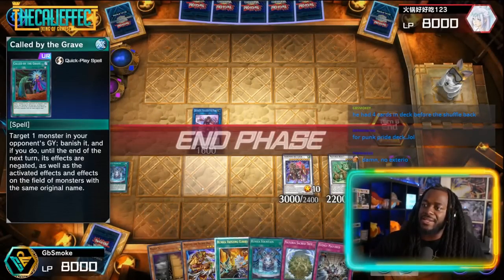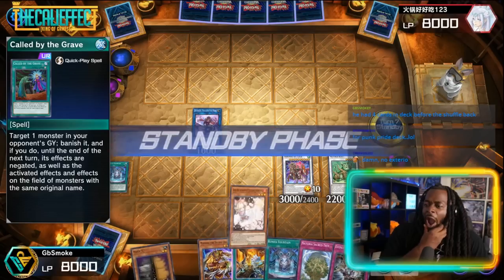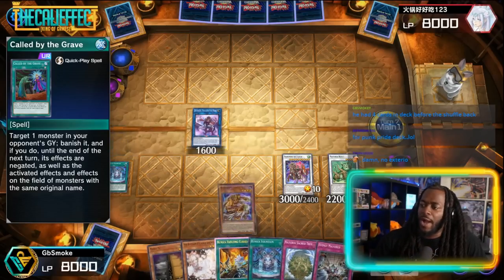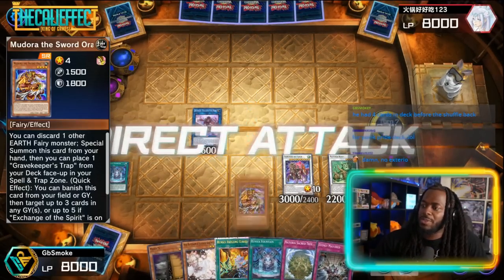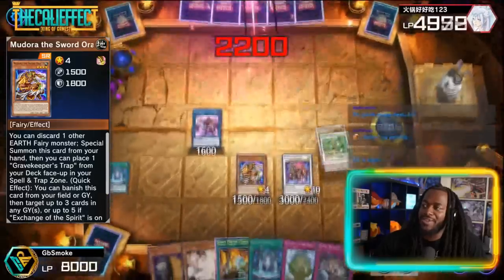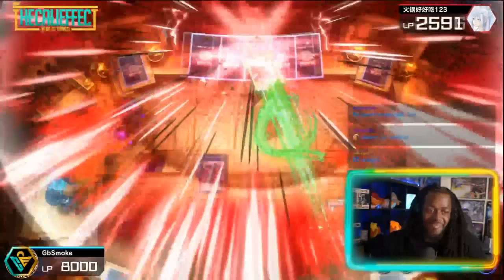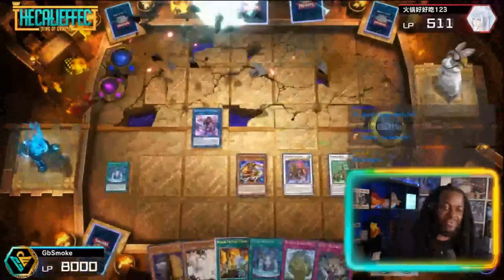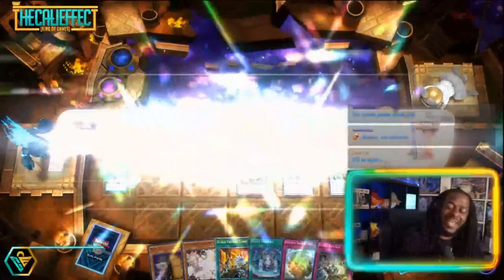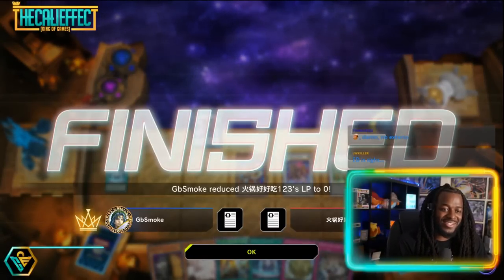The Shiren gets negated and the opponent goes straight to end phase. We draw Ash Blossom, Normal Summon Emadura, enter battle phase — we used no Runic cards this turn — and this is just enough for game. That was actually crazy. Smokey, can we see a deck profile so people can see how powerful the Naturia strategy is?